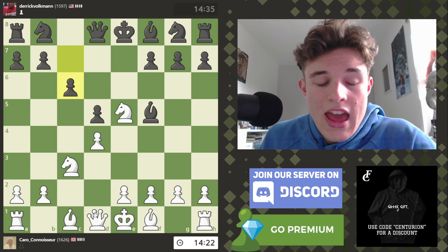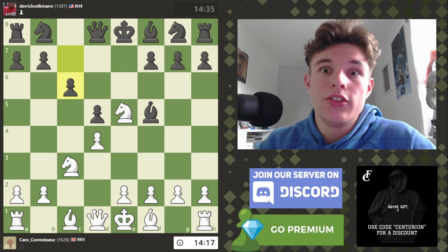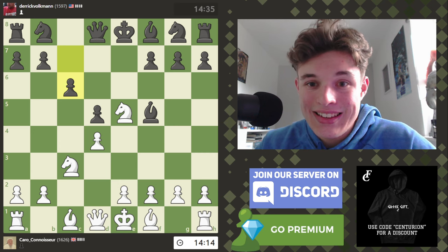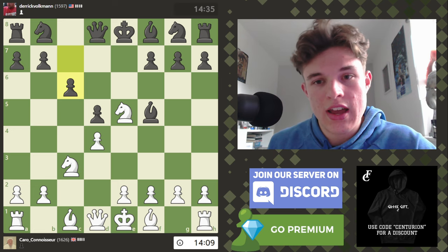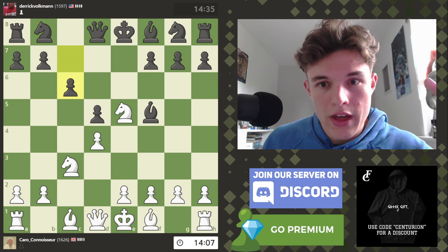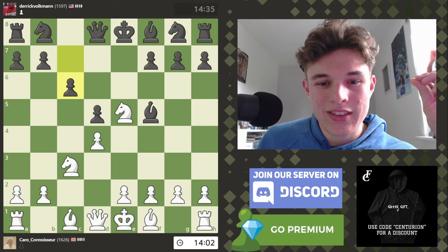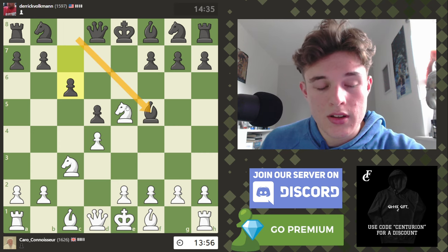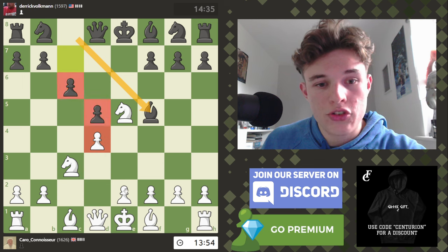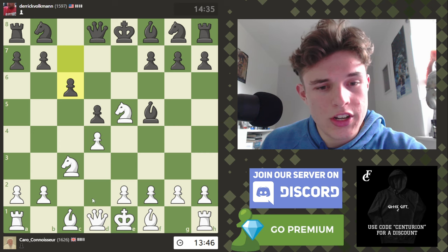This is where engine analysis can be very useful, because it can show you ideas that you can then remember — not for the exact same position, you can't just memorize it and it's not going to pay off all that often. But the computer analysis can show you ideas that you can look for when certain parameters are met in positions. Here, with the bishop getting out early and this pawn structure, I think Queen b3 is just a good move. Bishop to f4 is probably a good move as well, but I'd like to avoid it if possible.